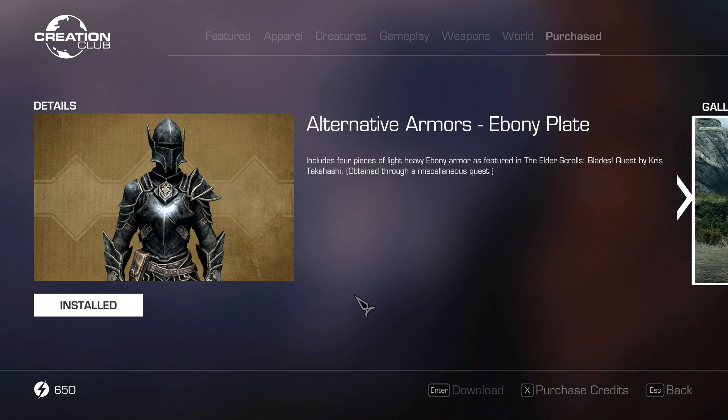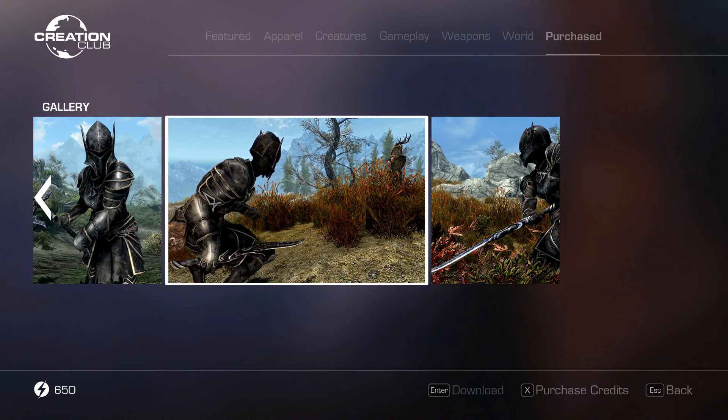I decided to get some more Todd Bucks and see what happens. The mod includes four pieces of light heavy ebony armor as featured in The Elder Scrolls: Blades, and there's also a quest to obtain this armor. For some reason that description really confuses me — four pieces of light heavy ebony armor — but anyways, let's take a look.